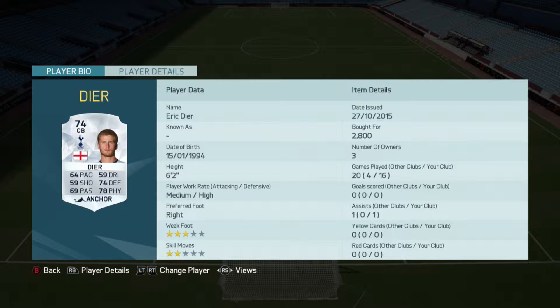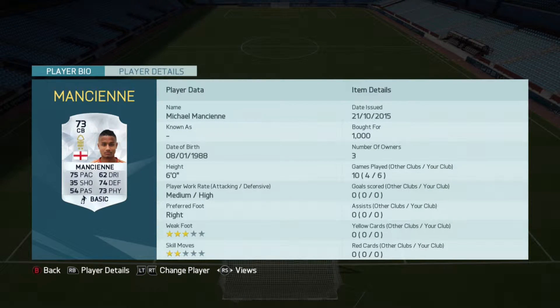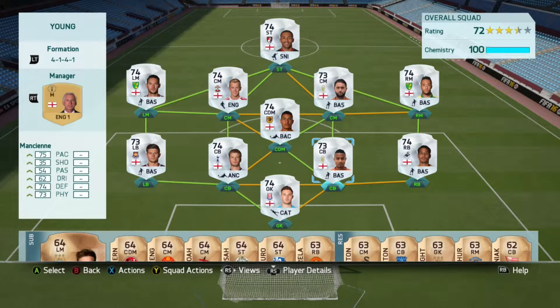We have Butland in goal - absolutely brilliant goalkeeper, guys. Make sure to keep an eye on him if you're making a team because he is an absolute beast. In center back you've got Dyer and you've got Mancien - a very nice pair at the back. They are so crucial for this team.